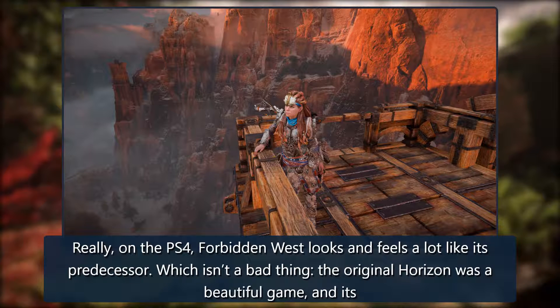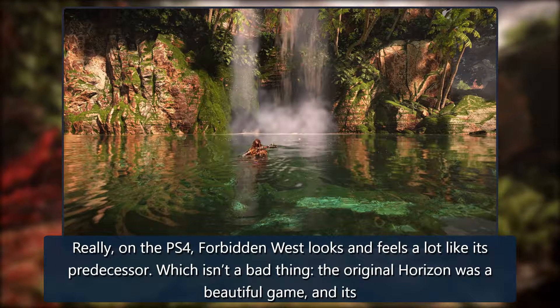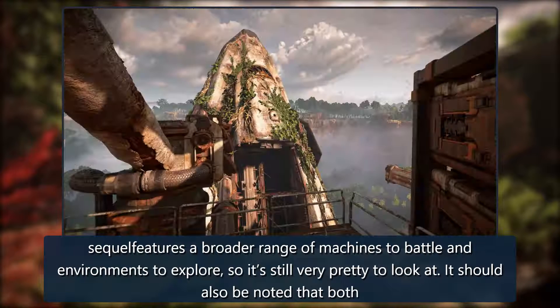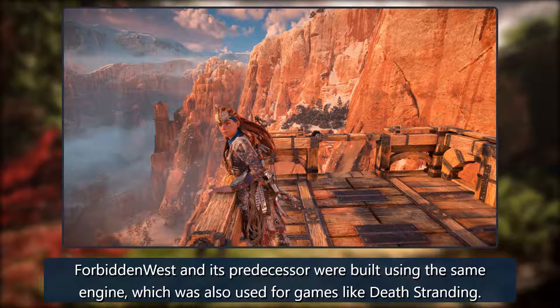On the PS4, Forbidden West looks and feels a lot like its predecessor. Which isn't a bad thing — the original Horizon was a beautiful game, and its sequel features a broader range of machines to battle and environments to explore, so it's still very pretty to look at. It should also be noted that both Forbidden West and its predecessor were built using the same engine, which was also used for games like Death Stranding.